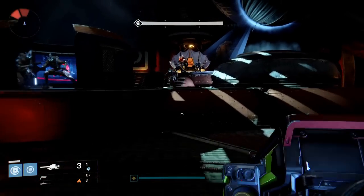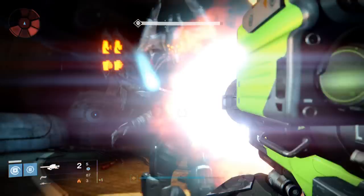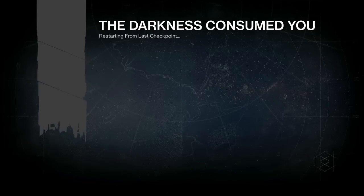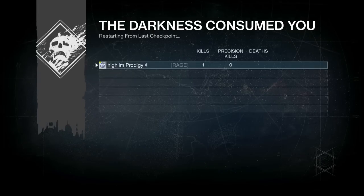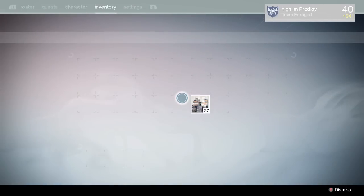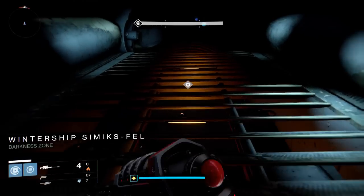If he doesn't die, go ahead and grab your rocket, go all the way up to his face, and boom — you trade. He will drop an exotic engram or other rewards. If not, just rinse and repeat.